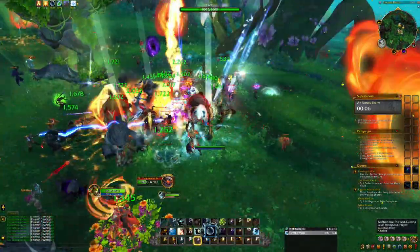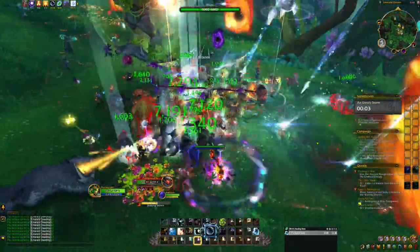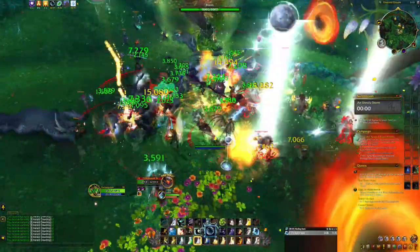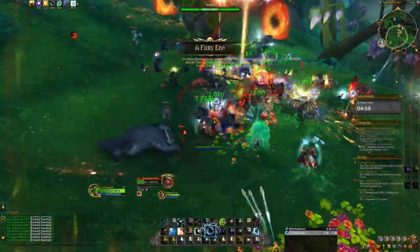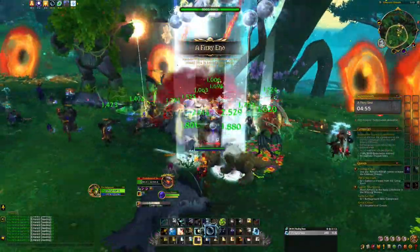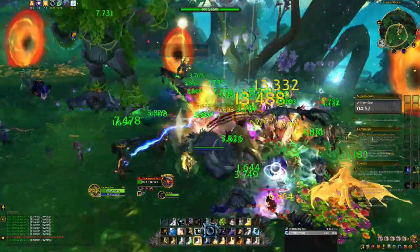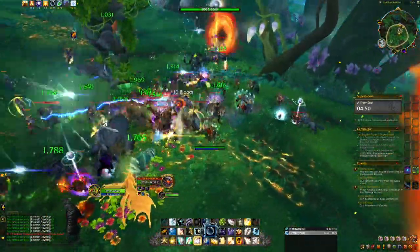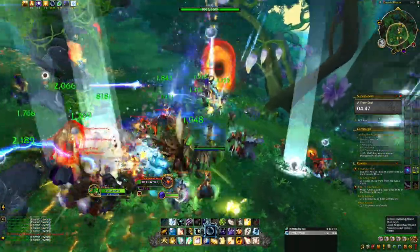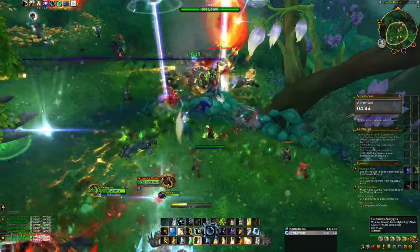Once I see that bloom bar hit max, I'm going to jump into the fight as well and continue healing and attacking — doing all the AoE, single target, whatever I can to help. Once you finish it, you will get all three rewards if the bar is full: a green, blue, and purple bag to open in your inventory. Once the boss dies you have finished your super bloom and will get your rewards off the loot as well as in your bags.